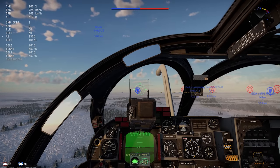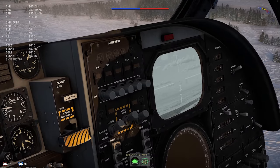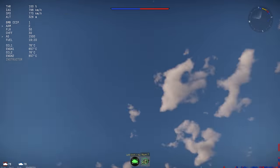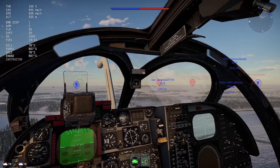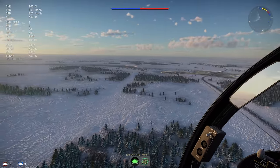The cockpit of the A6E is very well detailed and has reasonable visibility for a bomber. It's a two-seater, and the FLIR display is over on the right-hand side. Also, the radar warning receiver is in a somewhat awkward spot in the center of the console that can be easy to miss if you don't know where to look. Overall, it's a good cockpit in VR for a bomber.